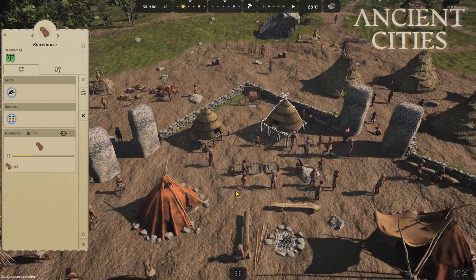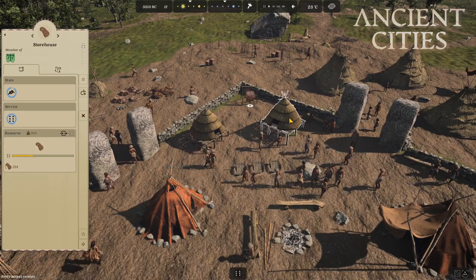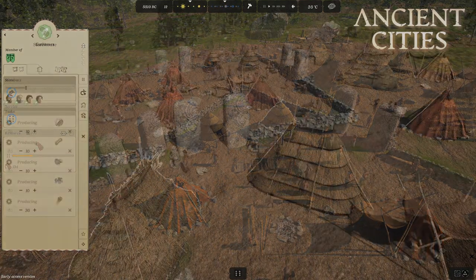You do not need a storehouse for each and every food resource that you have. You should instead focus on the large amounts to make sure that they last longer, such as dried fish, dried meat, or even hazelnuts.